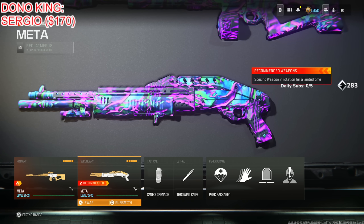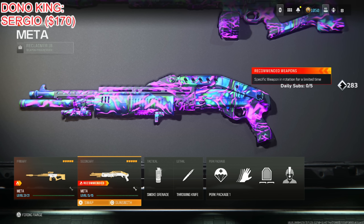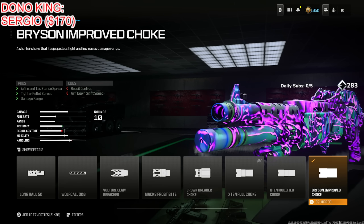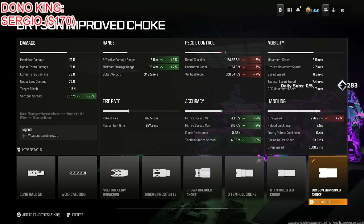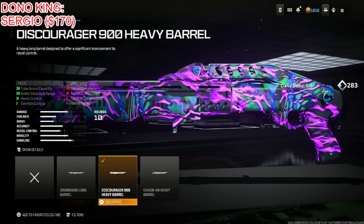Finally, the most powerful gun in the game right now — the Reclaimer 18. I'm still surprised not many people know about this. Put on the Bryson Improved Choke for hip fire tac stand spread, tighter pellet spread, and damage range, at the cost of recoil control and ADS speed — which doesn't matter. We're trying to max out the damage and range as much as possible. Put on the Discourager 900 Heavy Barrel for tube ammo capacity, bullet velocity, range, recoil control, and gun kick control.